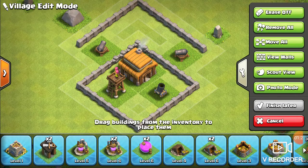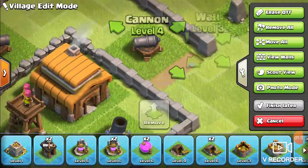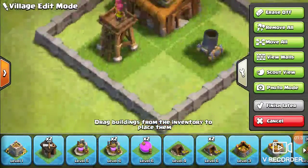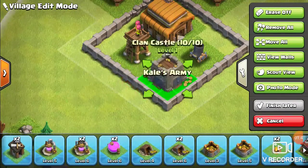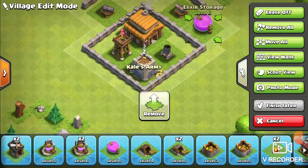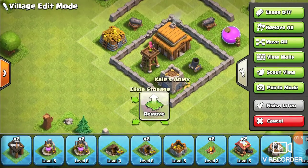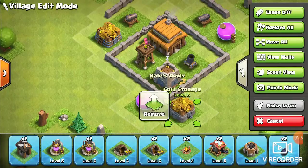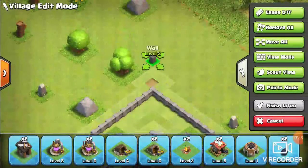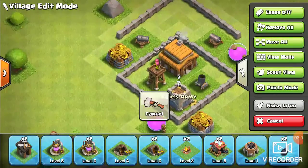Alright, they're not at the same place, are they? Well, we're moving that up there. The idea with base building at Town Hall 3 is to keep the Town Hall safe, basically. There's not much you can do in the way of base protection.